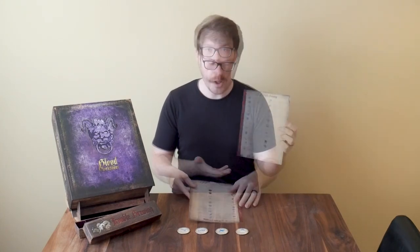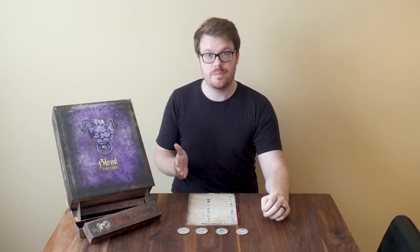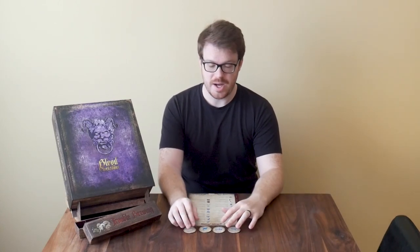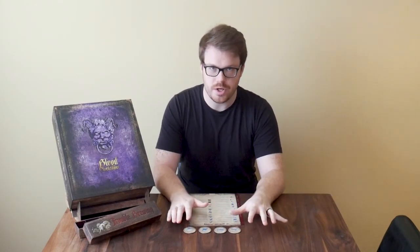In Trouble Brewing there are four first night roles: the Chef, the Librarian, the Washerwoman, and the Investigator. Oftentimes new players — and even experienced players — write off first night roles as expendable. You only get to do one thing, and after that you pretty much have spent your whole power and won't do anything else for the rest of the game. I think this is pretty false.